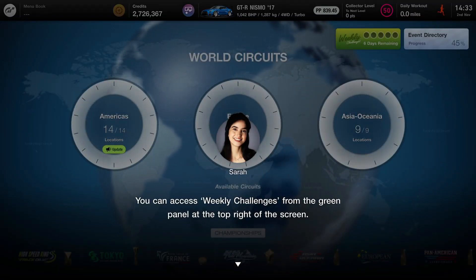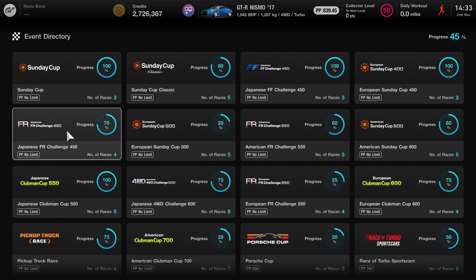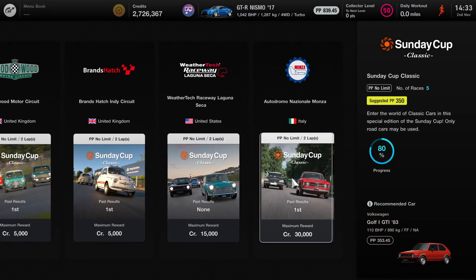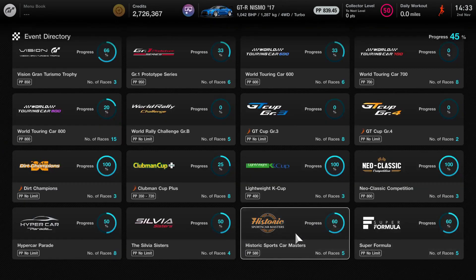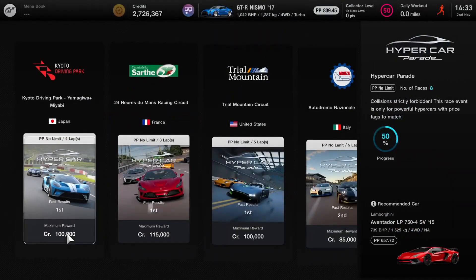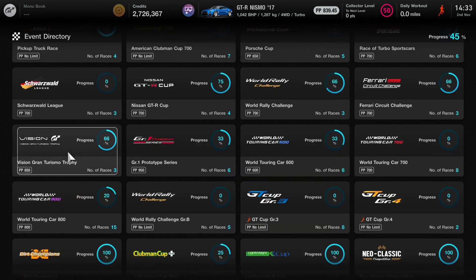Weekly challenges — you can access them from the green panel at the top of the right screen. Event directory — they're giving me a nice little progress bar showing where each championship is. That's actually really useful because I've been trying to complete all of these and get first place on all of them — it's like a cool flex. I can see I've done all the dirt ones and the hypercars. I just need to go do the races I haven't beaten yet.